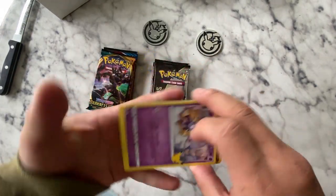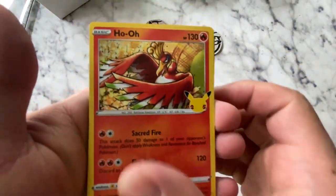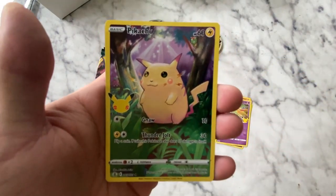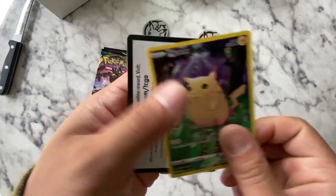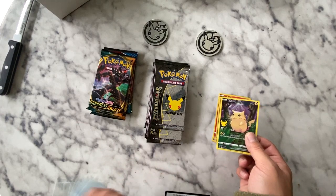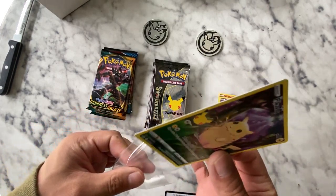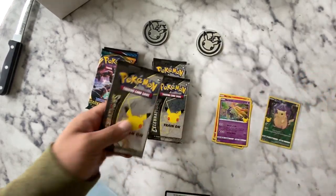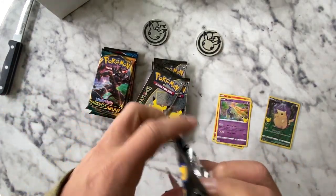First one. Cosmeon. Xerneas. Yes! Another full art Pikachu - you don't have this one yet. And then here's that QR code. So I'm going to sleeve this one really quick. There was supposed to be 5. We'll figure it out. I'm not worried about it.